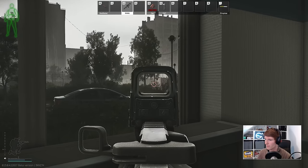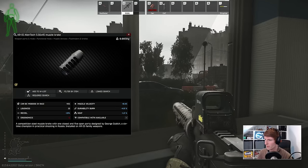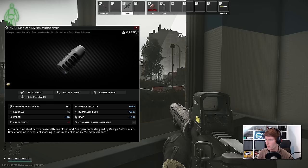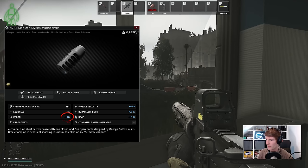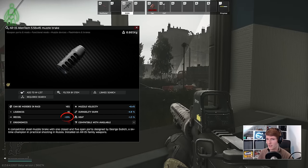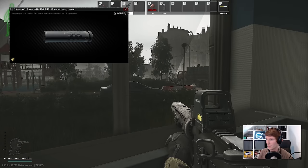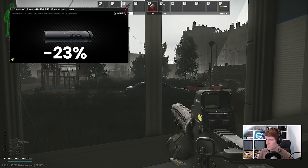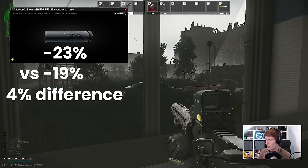The situation for those of you that didn't watch my video about it on the 26th of April is that a new muzzle device was added to the game called the AR-15 Alien Tech. This came with minus 19% recoil reduction, which is pretty cracked as a standalone part, but suppressor combinations can come to more than this — like the Seika ASR Suppressor and its associated Brake, which is the lowest recoil combination at 23% for 5.56 weapons, 4% more than the Alien Tech.